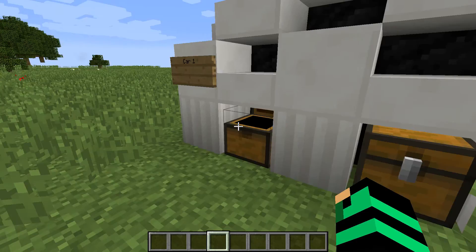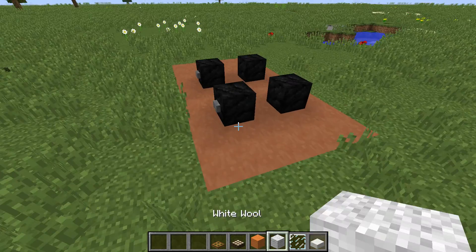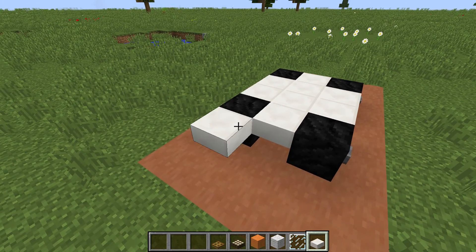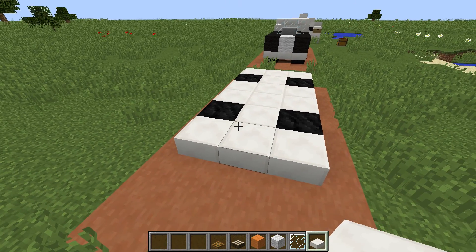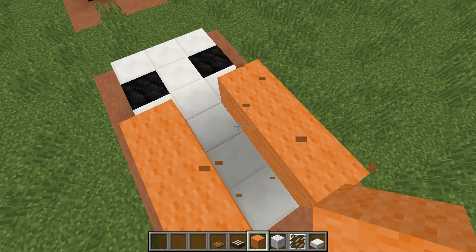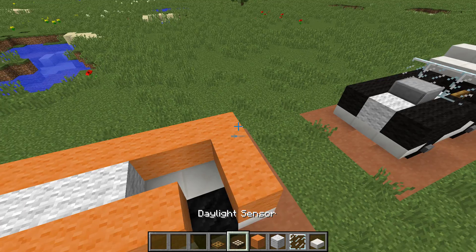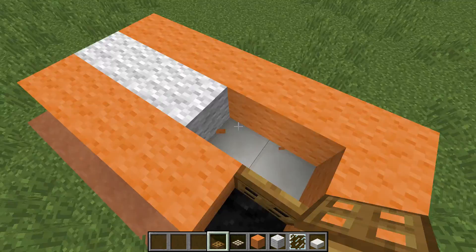Now we're going to build the orange car. The floor is the same design as the other car and so is the front, except I'm just using orange wool. In case you're thinking this is going to be exactly the same — you're missing out, because this one is a little bit different and more realistic.